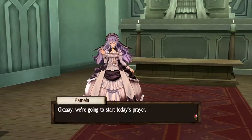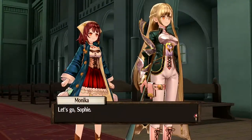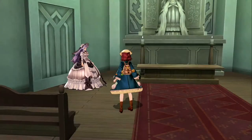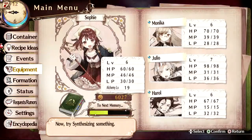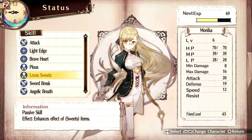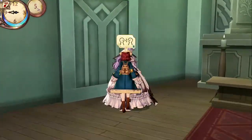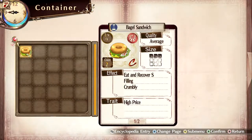We're gonna start today's prayer. Monica learned the skill Loves Sweets, which is the whole reason I actually wanted to do that. The Loves Sweets trait is pretty much what it sounds like - it enhances the effect of sweets items. And items can be sweet - we'll have to discuss that maybe later. Do we have any sweet items? No, we don't.